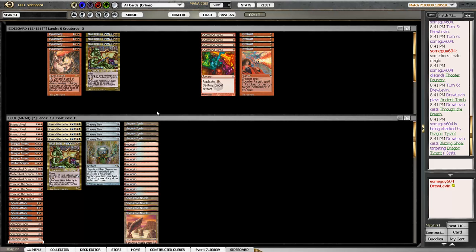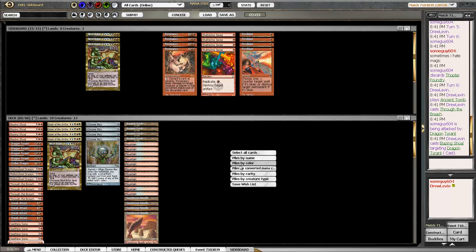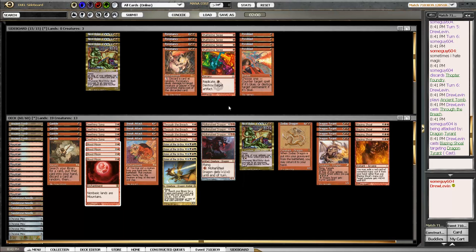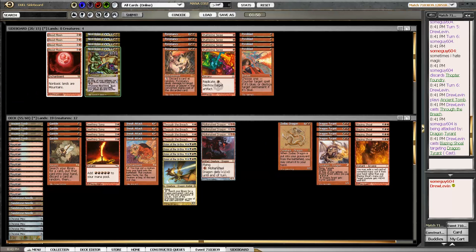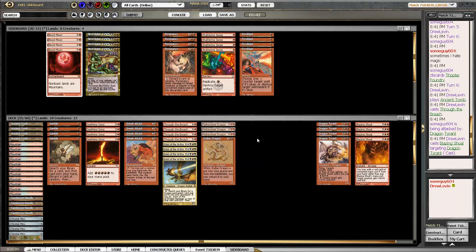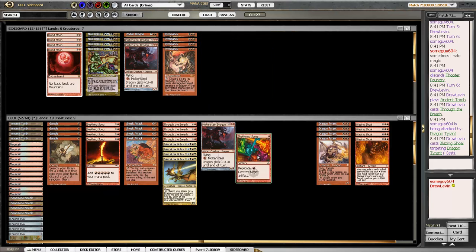We can trample over them with our big dragons, but we're actually not phenomenal against them. Our opponent likely has something like Dimir Signet to make our Blood Moons pretty bad, so we're going to cut those. We don't really want Nicol Bolas either. Molten Steel Dragon and Zodiac Dragon are some of our worst cards against a deck that can make tokens and clutter the board. So we're going down to just the one Molten Steel Dragon and boarding in all of these support cards.